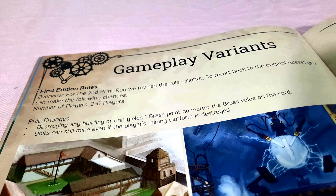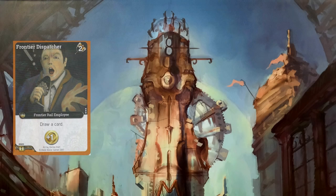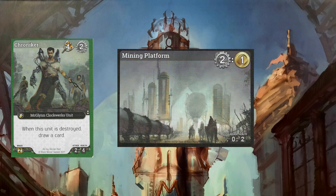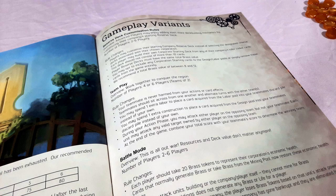In Brass Empire, you generate resources to purchase new cards such as employees, units, and buildings. Units can be used to attack your opponents or mine for brass, as long as your mining platform is active. The game ends when the pool of brass is empty, and the game also features several variants, including an easy-to-run solo mode.